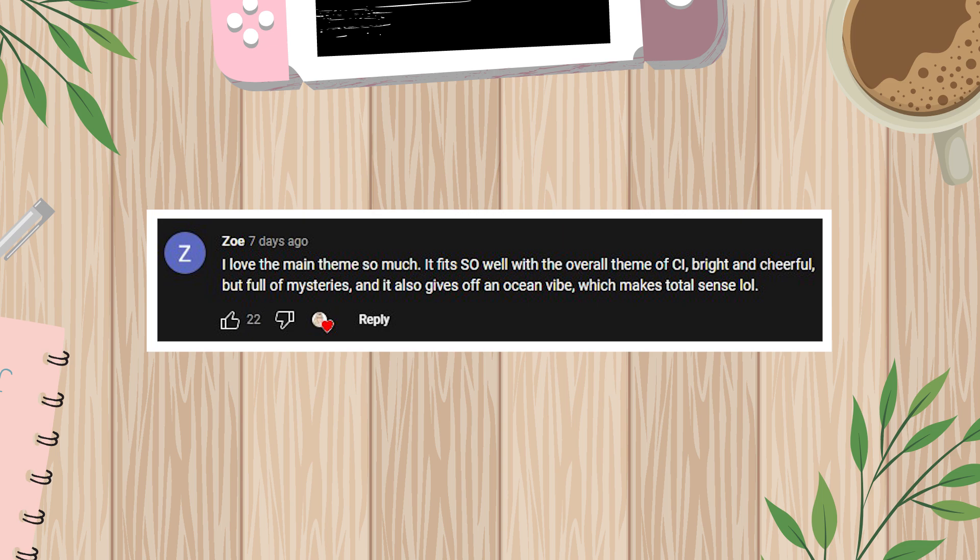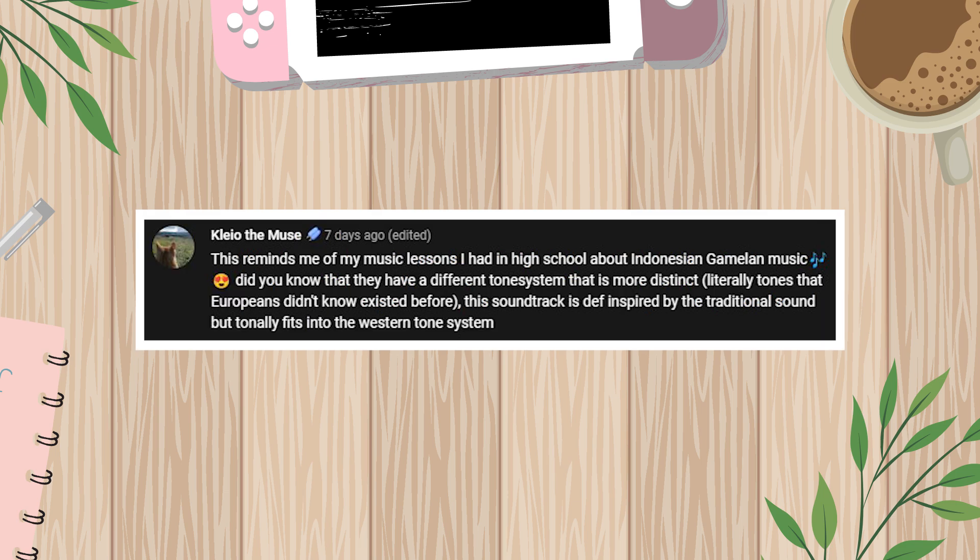The first top comment here is from Zoe, who says that they love the main theme so much and how well it fits with the overall theme of Coral Island — bright and cheerful, but full of mysteries, and it also gives off an ocean vibe. A really interesting comment from Cleo the Muse said that it reminds them of their music lessons in high school about Indonesian Gamelan music. They shared that Indonesian music has a different tone system with more distinct actual tones that Europeans didn't previously know existed, and that the Coral Island soundtrack is definitely inspired by the traditional sound, but tonally fits into the Western tone system. I did know the soundtrack was inspired by traditional Indonesian sound, but the whole tonal differences was just so interesting to me.